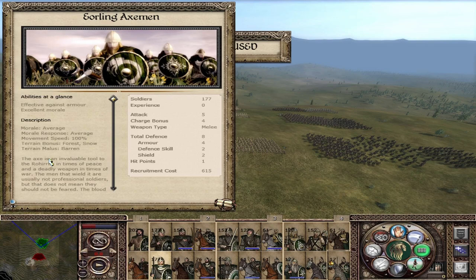Every region has a terrain indicator listed in the buildings menu. If you right click on it you can see what terrain type every region is. I will mention this again in the next video to show where you can find it.